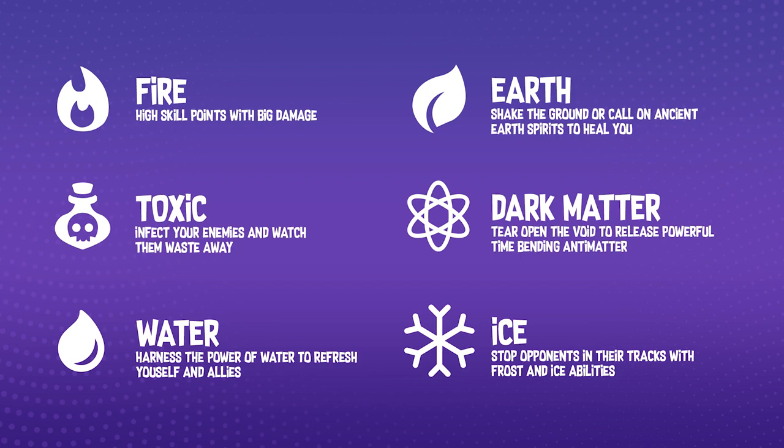Each monster will start with one base Genesis, plus additional extras if you're lucky enough to own a rare or above. Each of these will allow monsters to harness the power of the corresponding element. We've tried incredibly hard to make the playstyle of each Genesis feel unique. For instance, fire is full of high damage powerful fire attacks, whilst toxic spreads plagues and goes for the slow and steady approach.